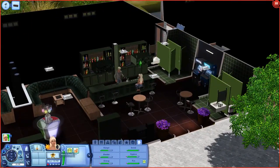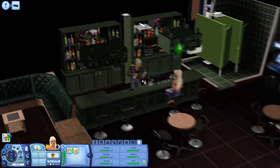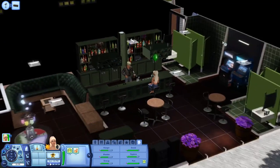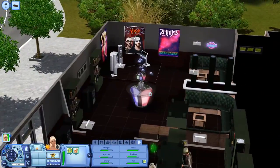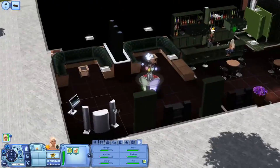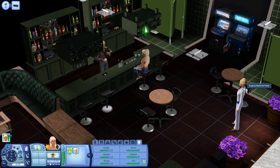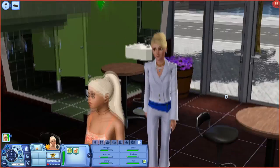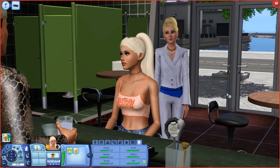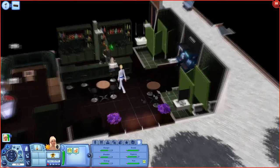My sim went right next door to a bar and is already ordering herself a drink, which is hilarious. This is the little bar right next door — kind of like a dive bar. It's really cute, with karaoke and a couple of arcade games. There's a townie already placed here who looks like she's living large.